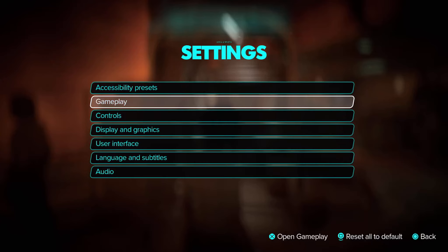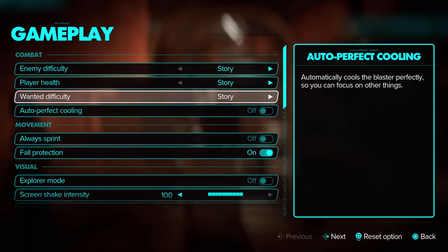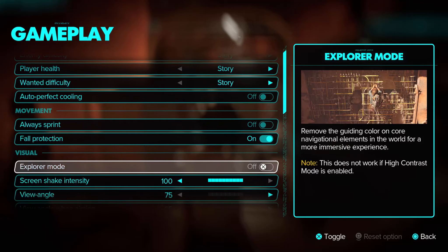I'll go from the top to the bottom here. For gameplay, what's really cool is you can pinpoint enemy difficulty: Story, Regular, Challenging, or Hard. Same thing with player health. Wanted difficulty. Auto-perfect cooling of your blaster. Movement: always sprint, fall protection on. If I'm going too fast, there's a description on the right-hand side. There's also explorer mode, which removes the guiding color for the navigational elements of the world. Screen shake and viewing angle.